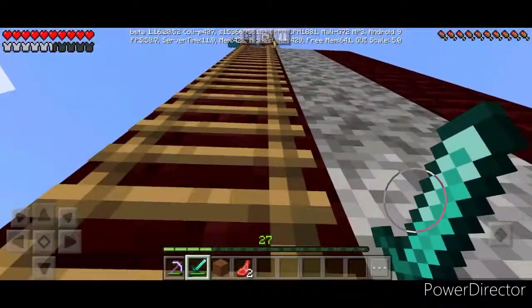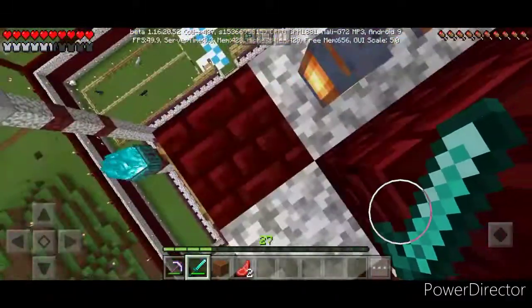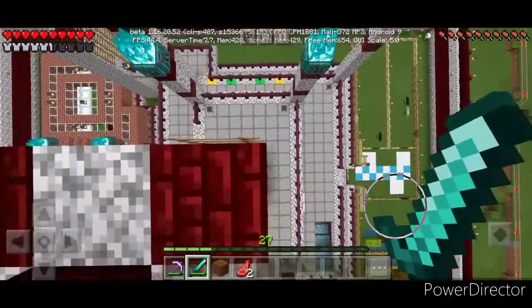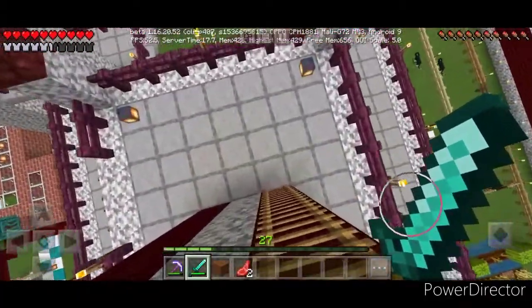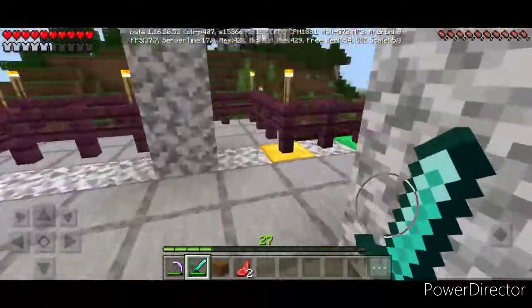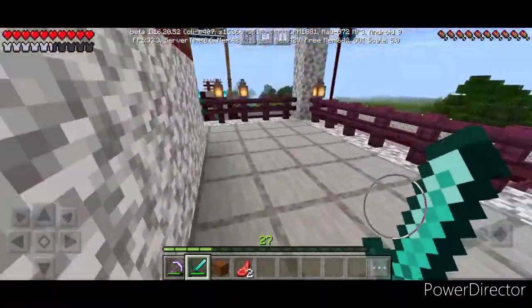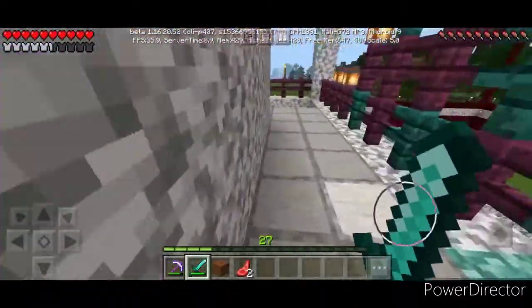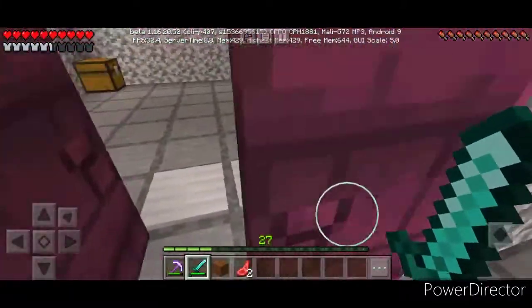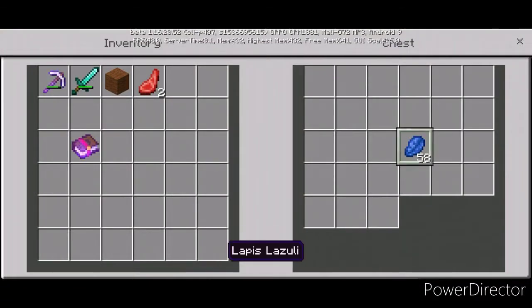This is our most important flag — I will show you this. We have to put it in the enchanted box and we have to put it in the enderman house.